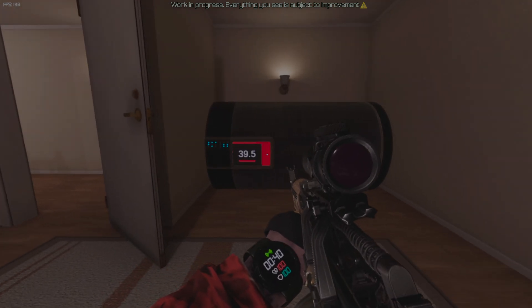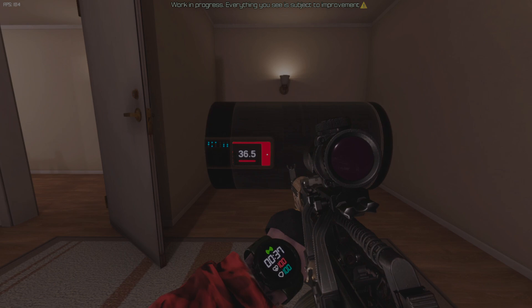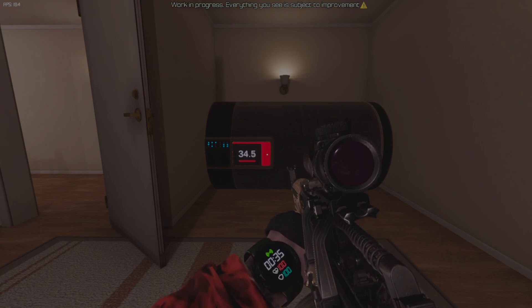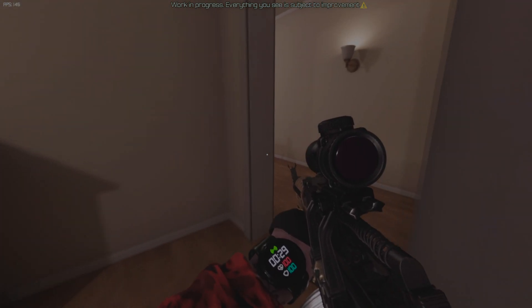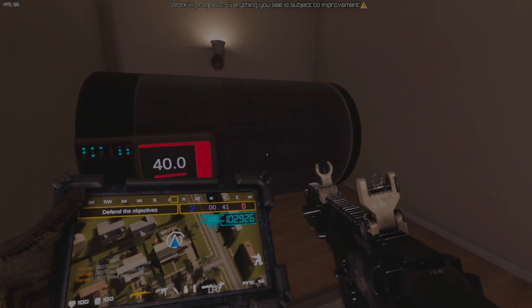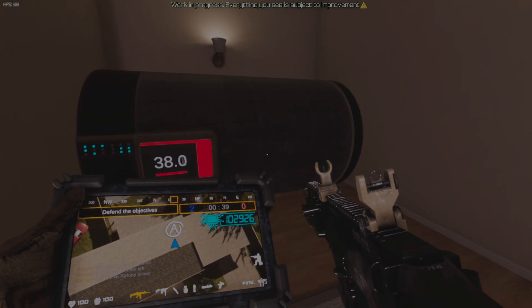If the code is inserted correctly, the bombsite will close and an alarm sound will play. You will also see an explosion timer on it, and the timer on your watch will now show the time until it blows. If the bombsite is successfully detonated, the attacking team will get two points.